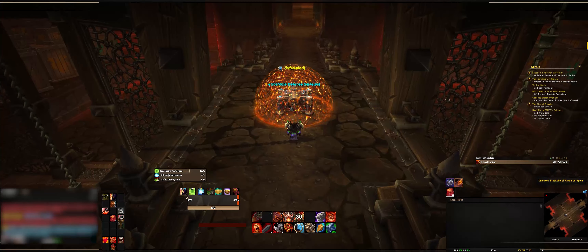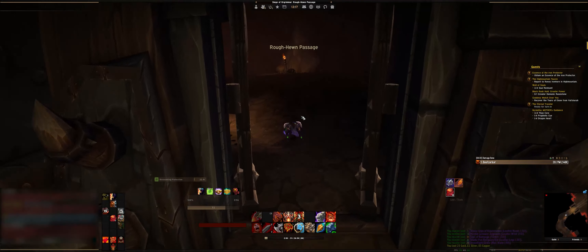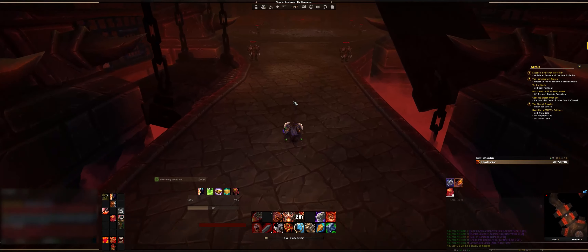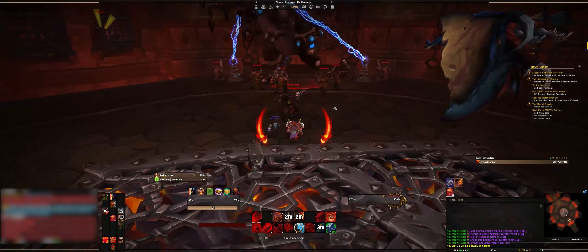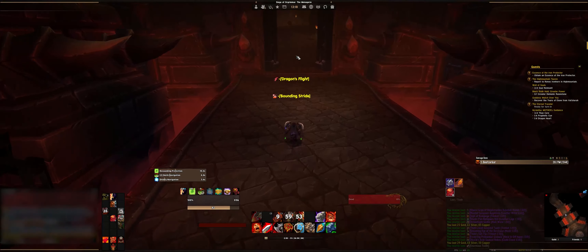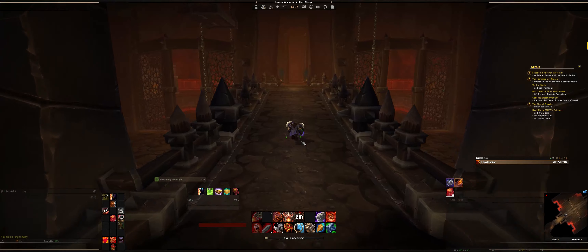We win. Loot it and run on down this way. Unfortunately you can't mount up, can't really do anything except walk. I don't know why they made it such a long trek all the way through to get to the Menagerie where you will find Thok the Bloodthirsty — big old T-Rex with some serious Horizon Zero Dawn vibes. Run in, kill him, no big deal. Doesn't have anything special. Just run up, smack him, loot him, and make your way back the way you came.